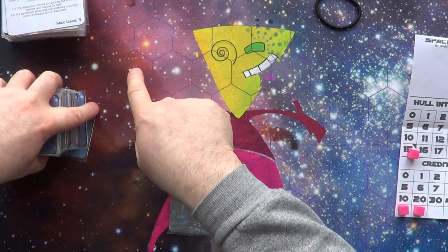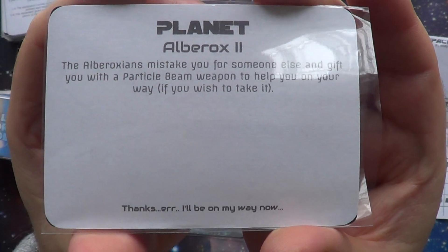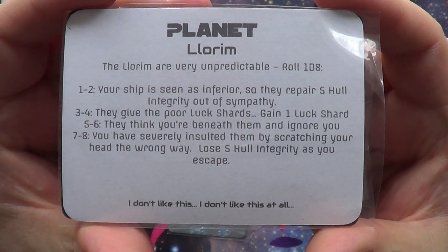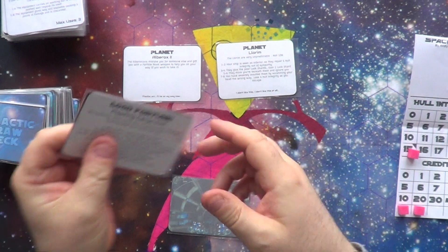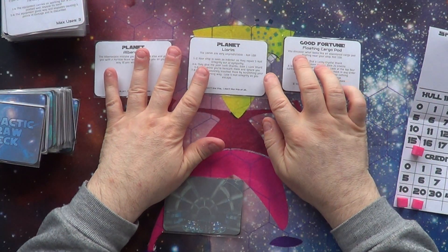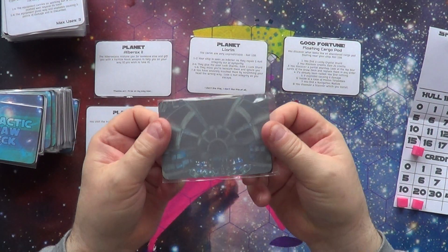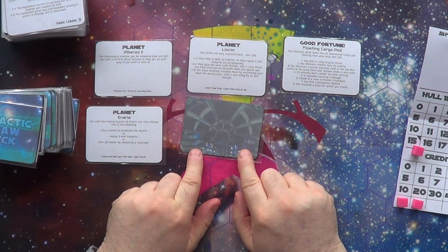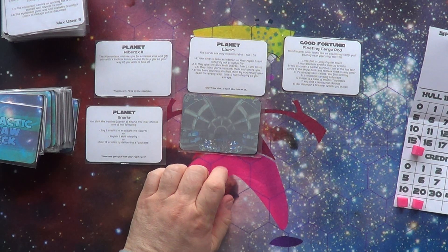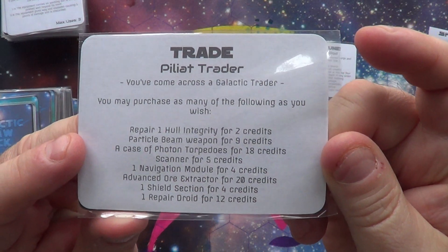You're going to be drawing nine cards and laying them out. We found a planet, some floating cargo, and another planet. The player card goes in the middle. You can use the player card or possibly a figure or a token — maybe you've got a spaceship — it doesn't have to be the player card. We can trade if we had credits.